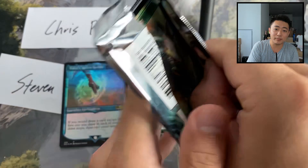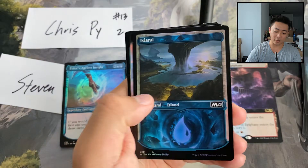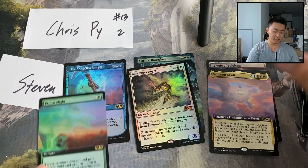Speaking of 3/3 beast tokens — cats! Showcase foil island, Sanctum of All extended art, Primal Might foil extended art, Baneslayer — second mythic — and then Liliana, Standard Bearer, Chandra's Spiteling, and Teferi's Spying. Four packs, two mythics — not the bomb diggity best mythics ever, but that's how it works.